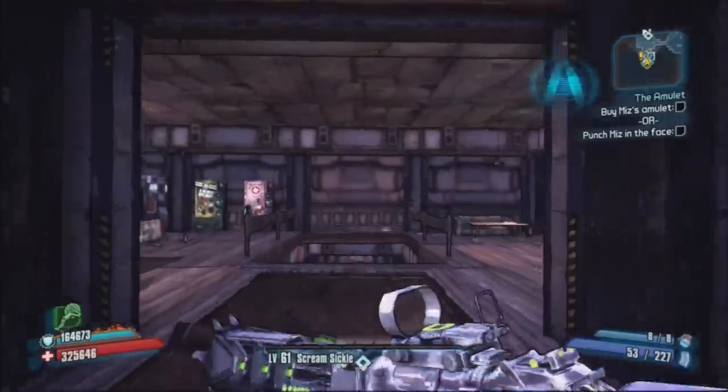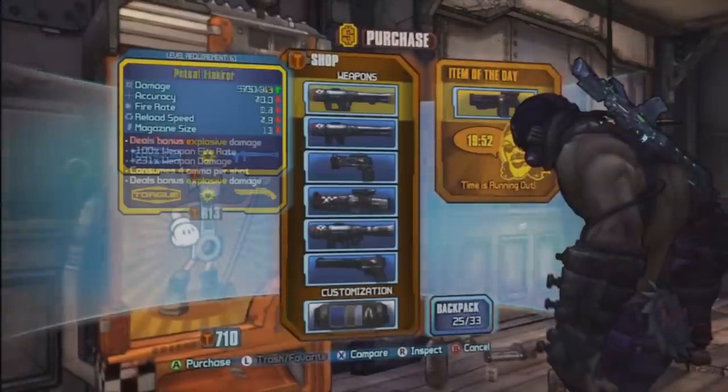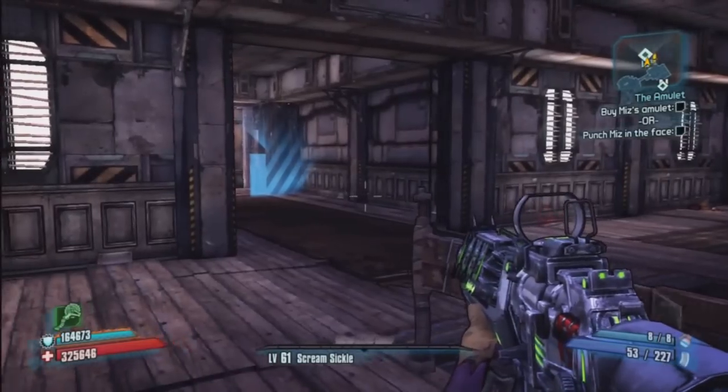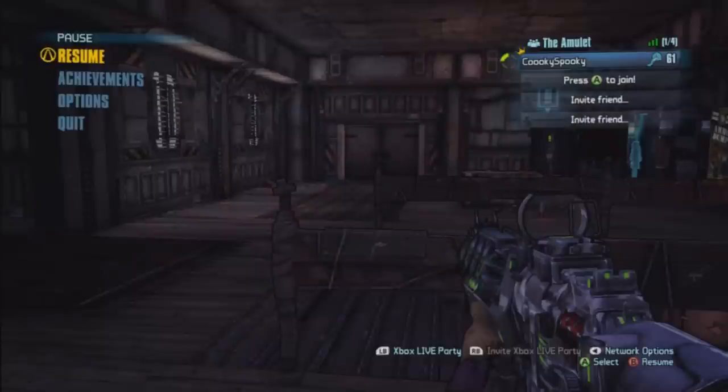We're back in game again and we're gonna check this TORG token machine and see how many TORG tokens we have — 710, so not a token wasted. To get the gun you just want to join with your second controller again.